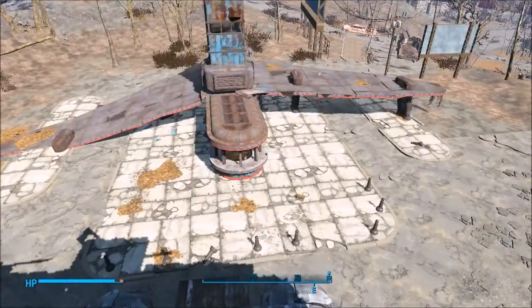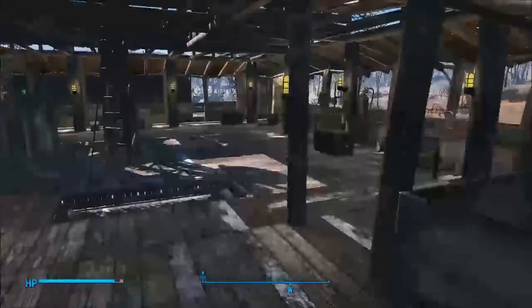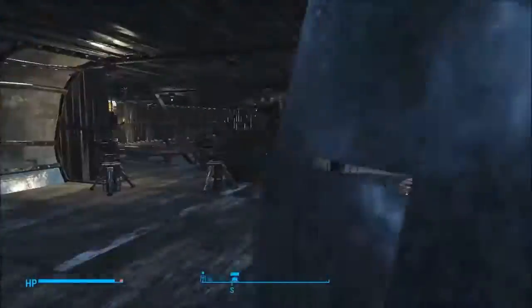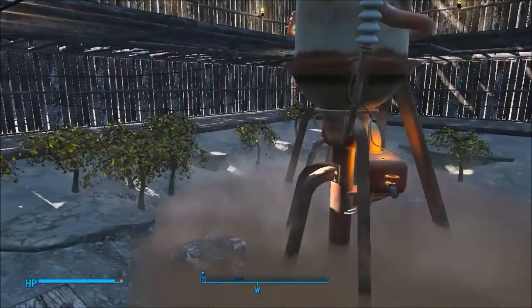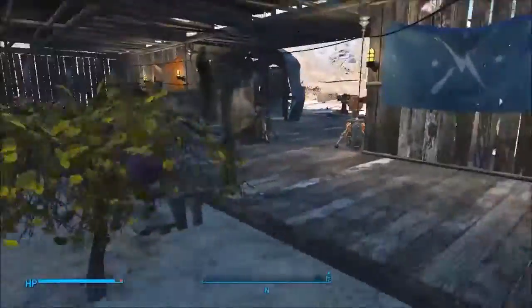Whenever I feel like going exploring I just jump in my power armor and jump off the roof. This is a nice place and I said I was gonna build here and I damn well did. It's just as I envisioned. The key part is the fact that the water is right here — that's what it's built around.